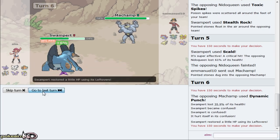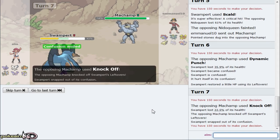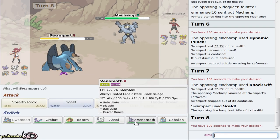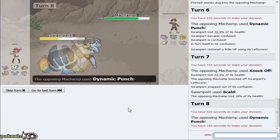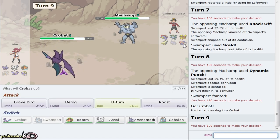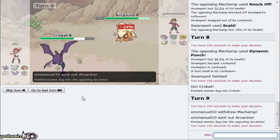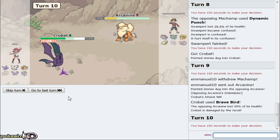Swampert walls everything actually. Machamp comes out and now that Nidoqueen is gone I basically click Waterfall now. While I want to Earthquake this thing I feel like Cobalion is still useful. I really want to Earthquake but I don't want to be weak to Arcanine. I'll deal with it with Cobalion plus friends so I'll just go for Earthquake. He goes for Dynamic Punch - it's probably AV anyway. He goes for Skull Bash now - Machamp is such a nasty monster. He actually predicts my Crobat right there. We snap out of confusion and get off a Scald - no burn though.